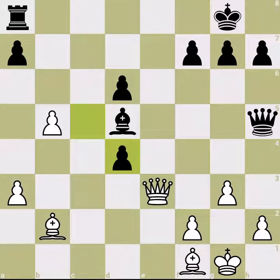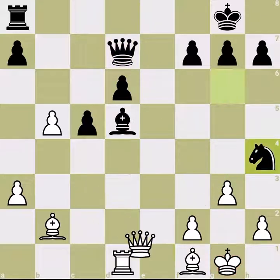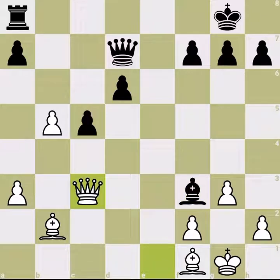If everything is losing for white, why is white actually winning in this position? Amin finds the best move in less than a minute. Can you find it? Yes, Rook d3 is the killer move. There is no fork anymore — if you take the rook, this is a mating threat.